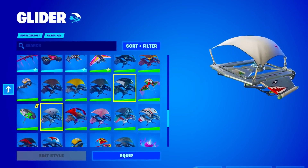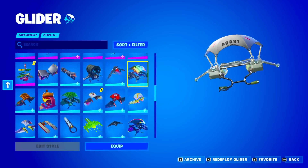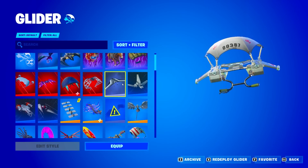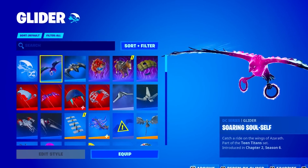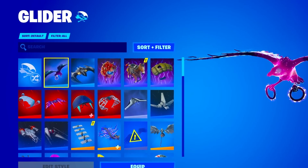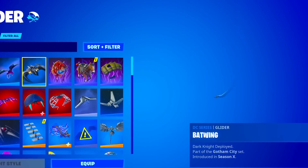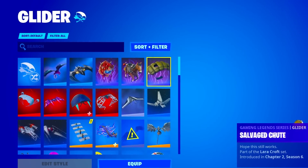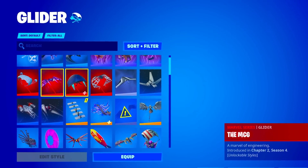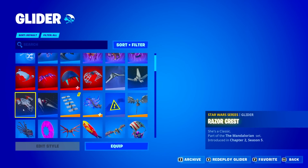I'm actually so excited to review this because we literally have the Mako Glider to start it off, and that just shows he's going to have OG skins. I actually got this account on eBay and got extremely lucky — only for $1. Starting it off, we got two DC Series Gliders: the Soaring Soul Self and the Batwing. We also have three Gaming Legend Series Gliders, four Marvel Series, one Shadow Series, and three Star Wars Series.